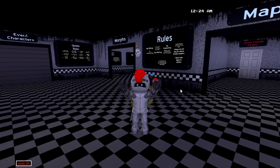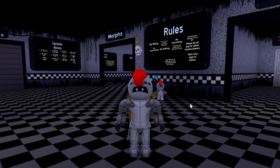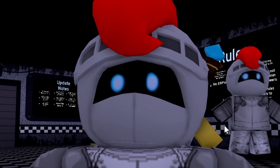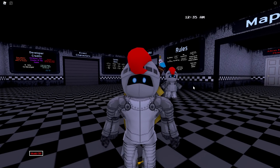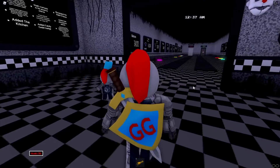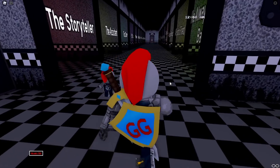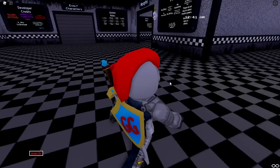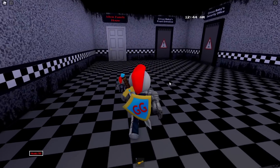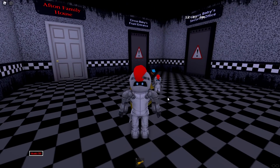Everyone, there's been a huge update to Circus Baby's Pizza World roleplay in Roblox, and I'm gonna show you what it is in this video, including how to get all the brand new badges, so stay tuned. The new update in this game is very similar to what the creators did in the original trilogy roleplay. They turned all the secret characters into badge characters, so there's a ton of badges out there for us to find, and some of the badges have been replaced with different characters. The characters have been updated, so I'm gonna go down this list and tell you how to get every single one.